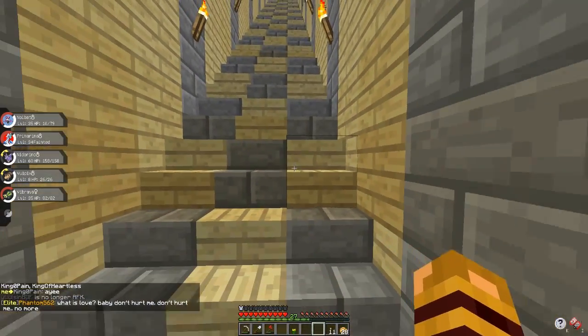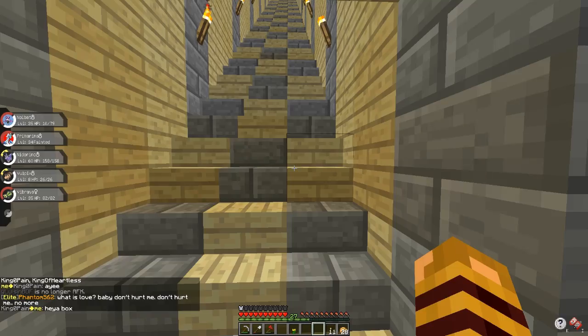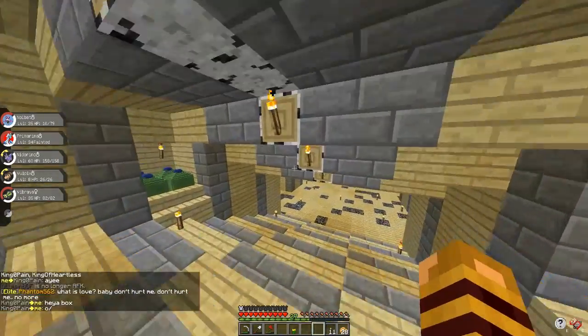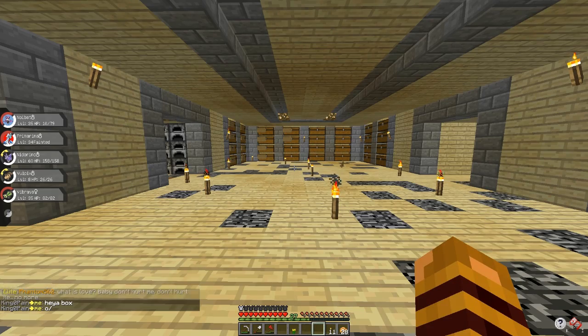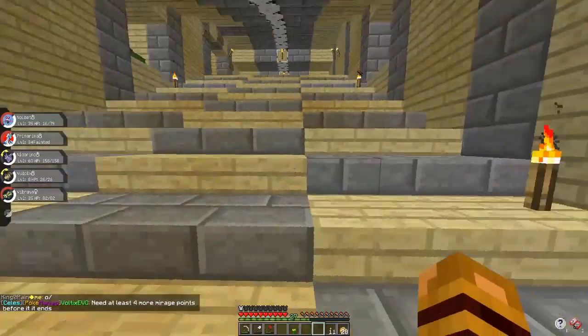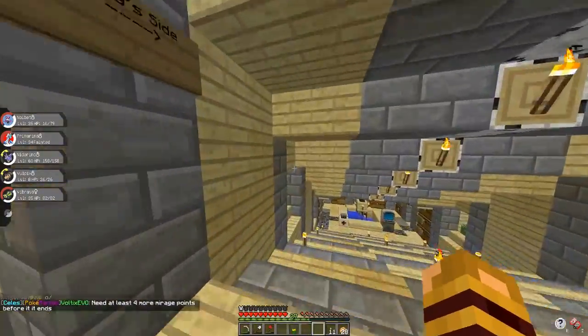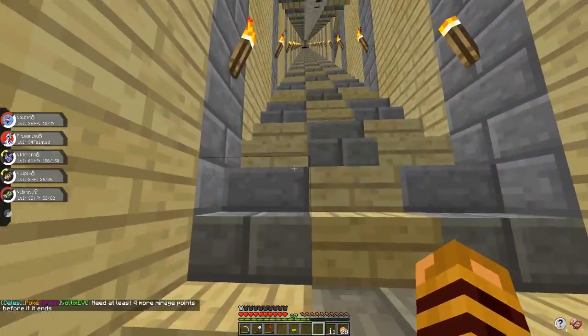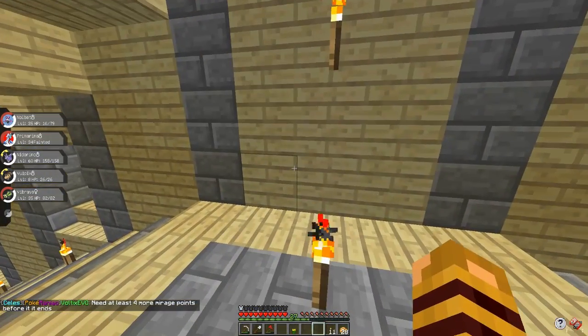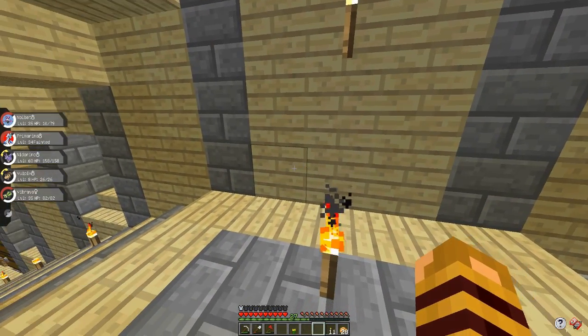So we want to have an above ground base — we want to build a town. I asked him, hey, you want to build an actual town, like our own little town above ground right in our base? And Lazy said yes. And we have a lot of claiming blocks, so we are actually able to do it and not have it be griefed.